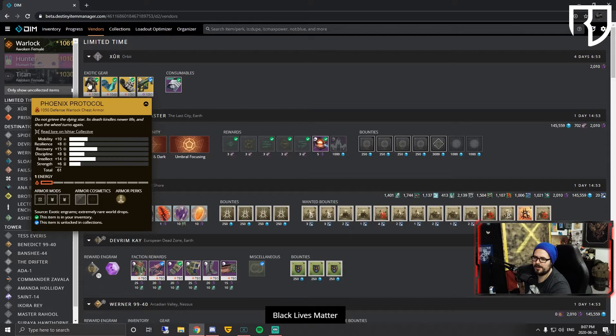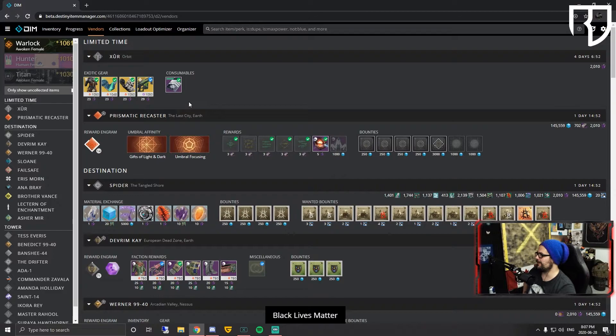On this account you can see Xur has the Phoenix Protocol — if you have Forsaken, I'd pick that up, it's very good. This video goes live Monday so you'll have pretty much the night to grab that. Now let's switch over and check out our first website: light.gg.